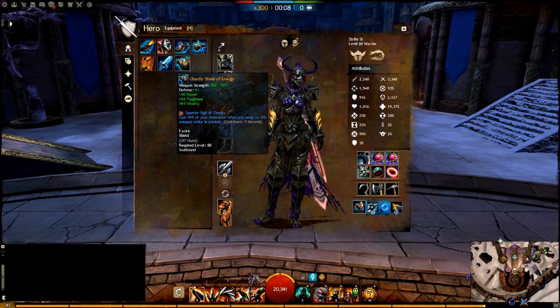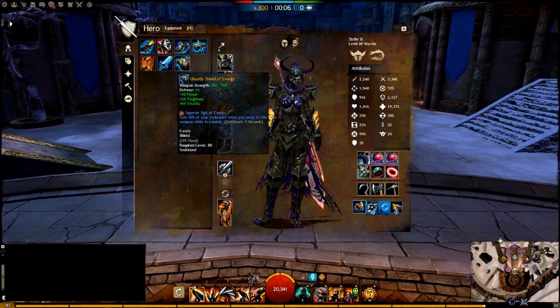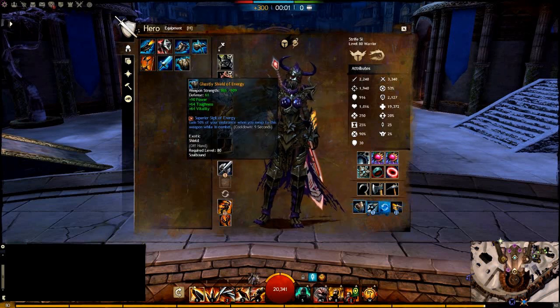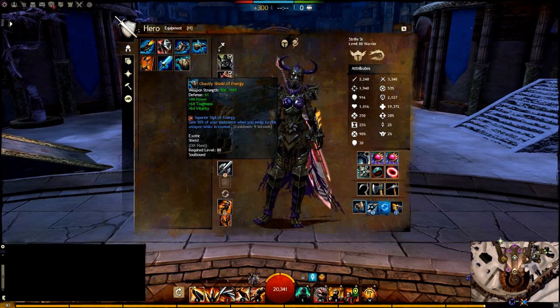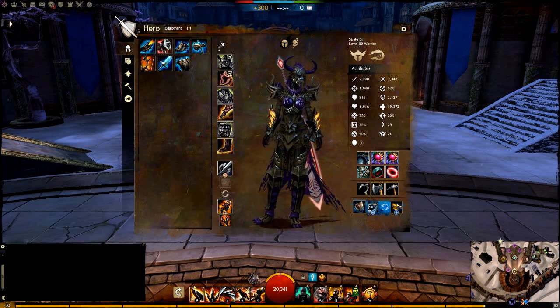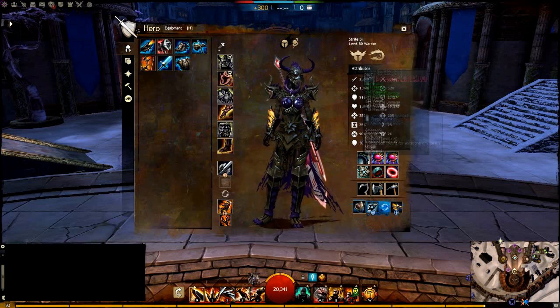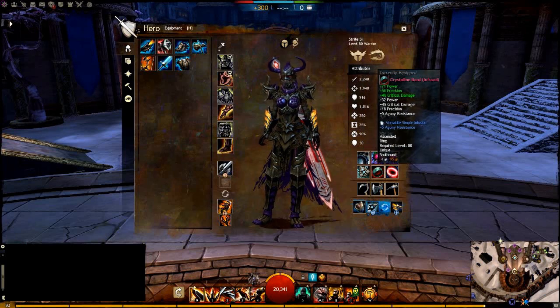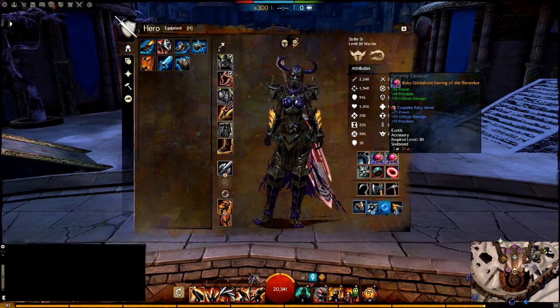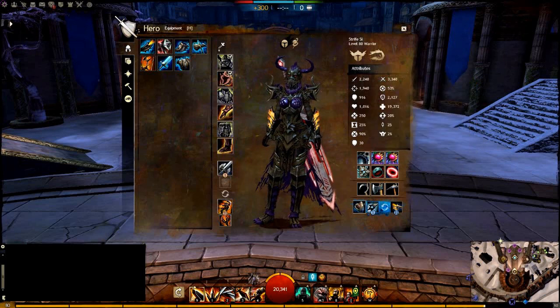The stats on the other weapons don't have much reasoning other than I had a bunch of AC tokens, so you can get whatever. If I had the choice I'd probably switch to Berserker, but it doesn't matter since I don't use them. Going over to Jewelry — again, all Berserker. These are the Ascended pieces I have, and the Earrings are Ascended as well. Pretty much anything Ascended that comes out is going to be Berserker.